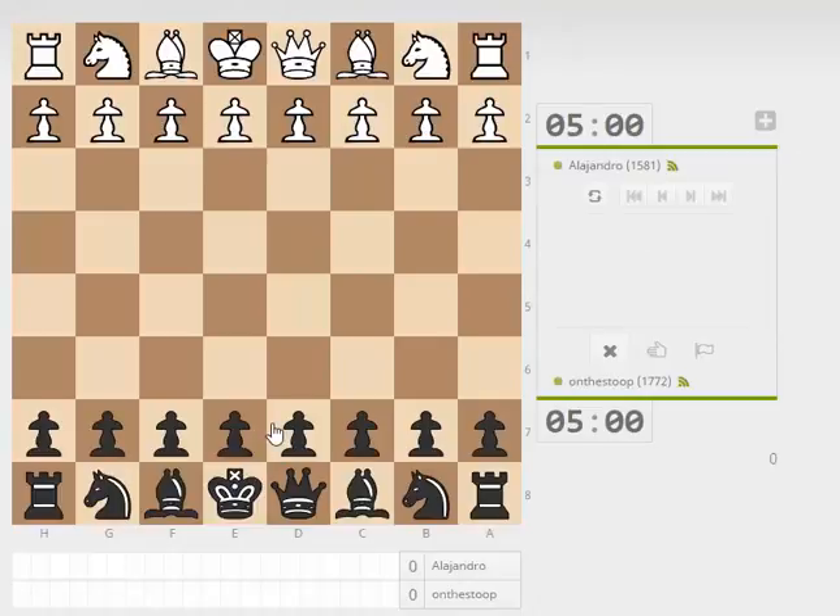Hello and welcome to this video. We've got to try today to stop the losing streak. So we're playing Alejandro. What should we do? Let's go with the Sicilian.